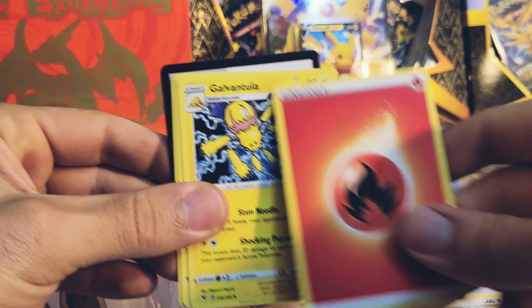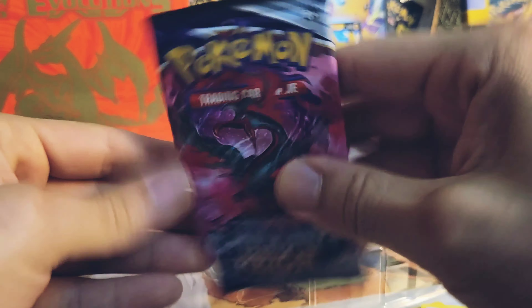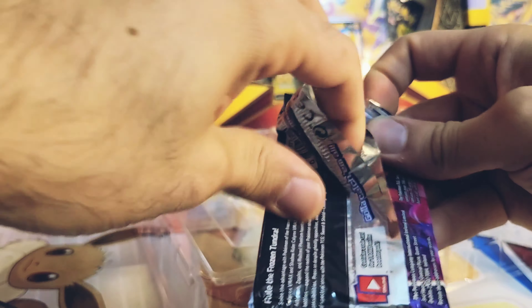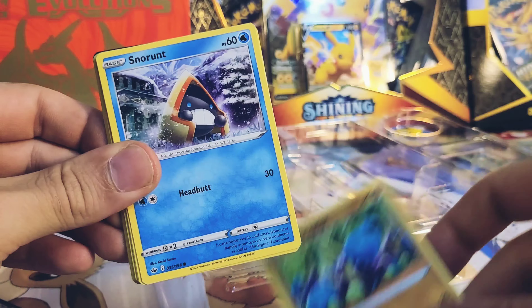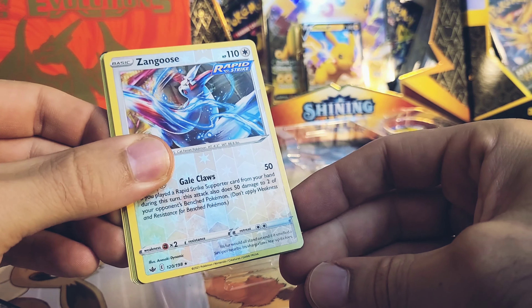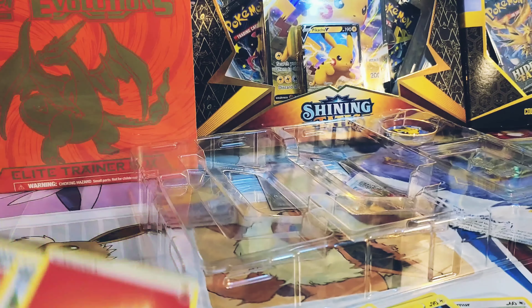Drednaw, non-holo. Code card. And we're down to our Chilling Reign pack. I don't think I'll be in a hurry to open too many more of these single boxes — they're more of a collector's item, something you can leave on the shelf. But I think I will stick to the ETBs when I'm hunting for chase cards. Let me know in the comments if you guys agree. We got a Galarian Zapdos — not bad! So we got a better hit out of our Chilling Reign pack.